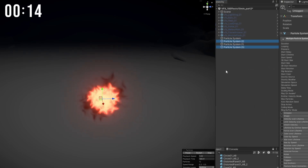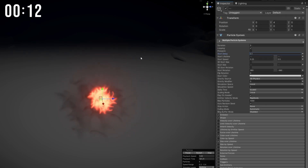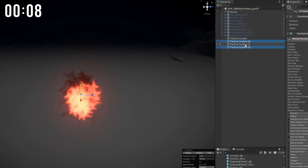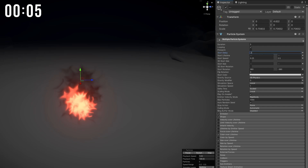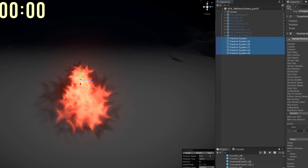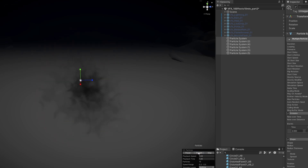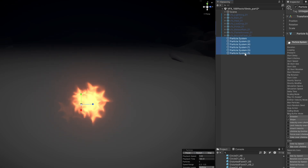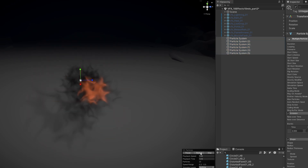I'm gonna duplicate it again, delay it 0.1, push it up in the Y and shrink it a little bit. Duplicate it again, push it up one more time, start delay of 0.2 and shrink this. Here we go — I want this chain reaction explosion basically. It doesn't have the proportions quite right nor the color, but yeah it's a minute — it goes by so fast.